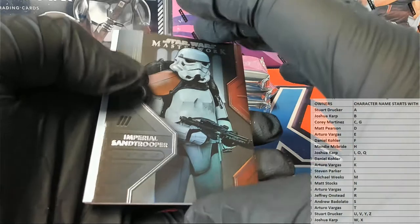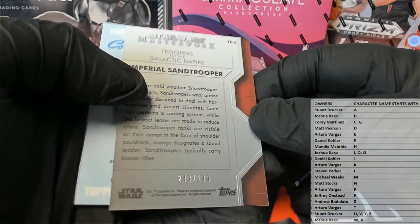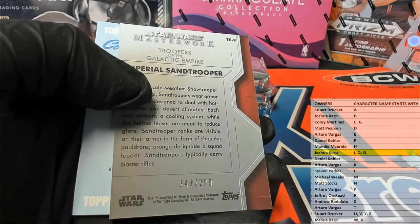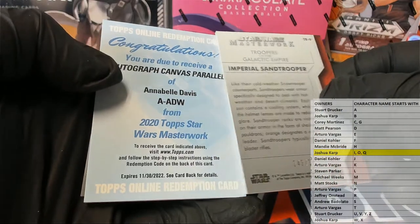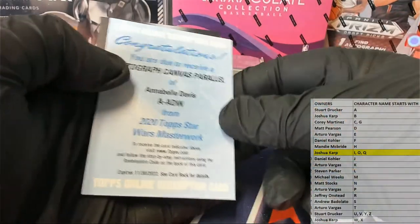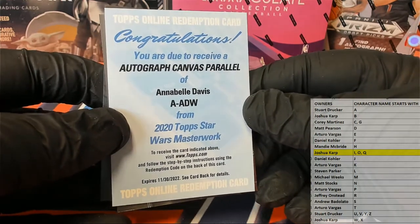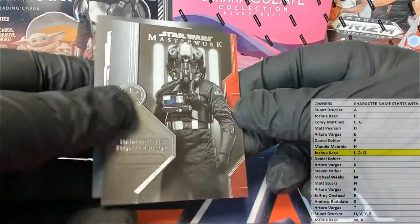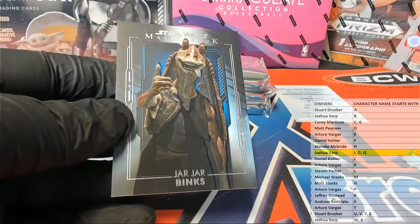Saw Gerrera - nice one there. Redemption - oh boy - redemption Imperial Sand Trooper right there, 243 of 299, there you go. Dr. JK, alright man, very nice. Dr. JK, let's see the redemption autograph canvas parallel - oh, Annabelle Davis. Okay, I have to see what character that is.